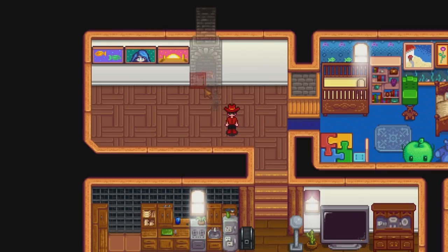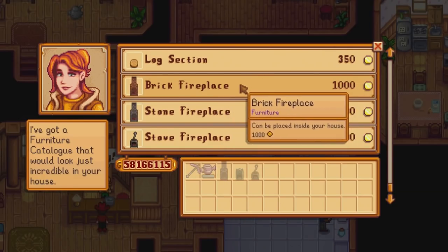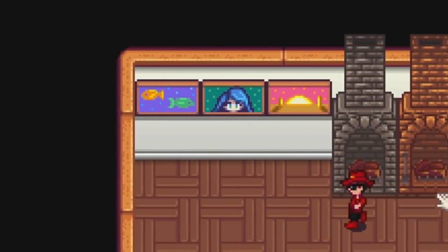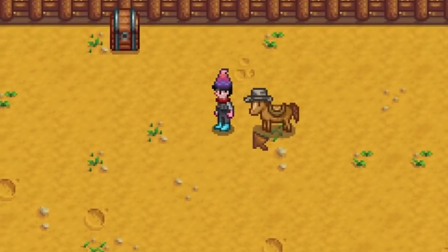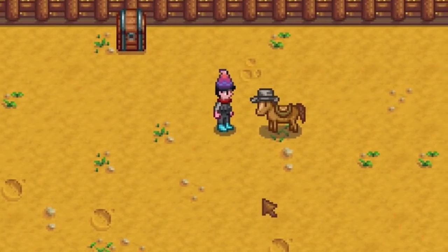Fireplaces are now classed as furniture, meaning you can move your fireplace around to wherever you like and also buy a couple of different types. Some can be found at the carpenter shop with Robin, and you can even find some down in the sewers. And the best thing about this update: you can now place hats onto your horses. How cool is that? This doesn't even need an explanation — just enjoy.